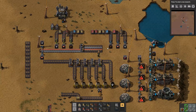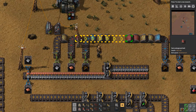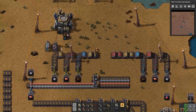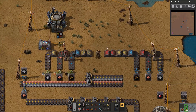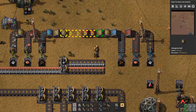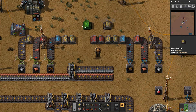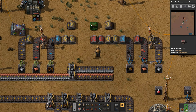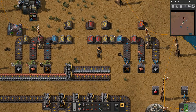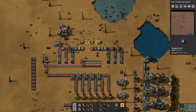Next I want to show off belt braiding. This is where we take a yellow belt and underground it, take a red belt and underground it underneath the yellow, and then take a blue belt and do the same. If we turn on power, you can see three different resources coming in at one end and three different resources coming out at the other end — no contamination whatsoever. You can also run a yellow belt in one direction and a red belt in the other direction, or any combination of the above.